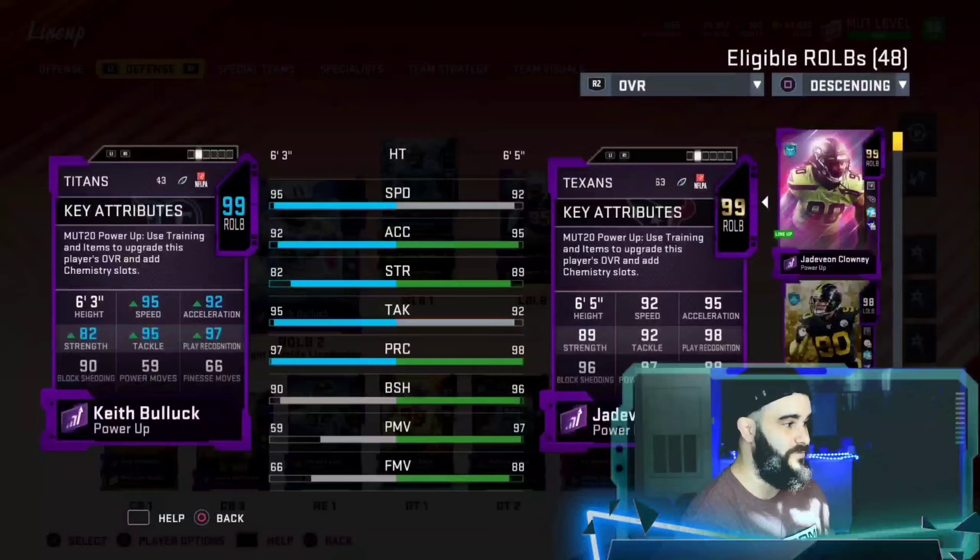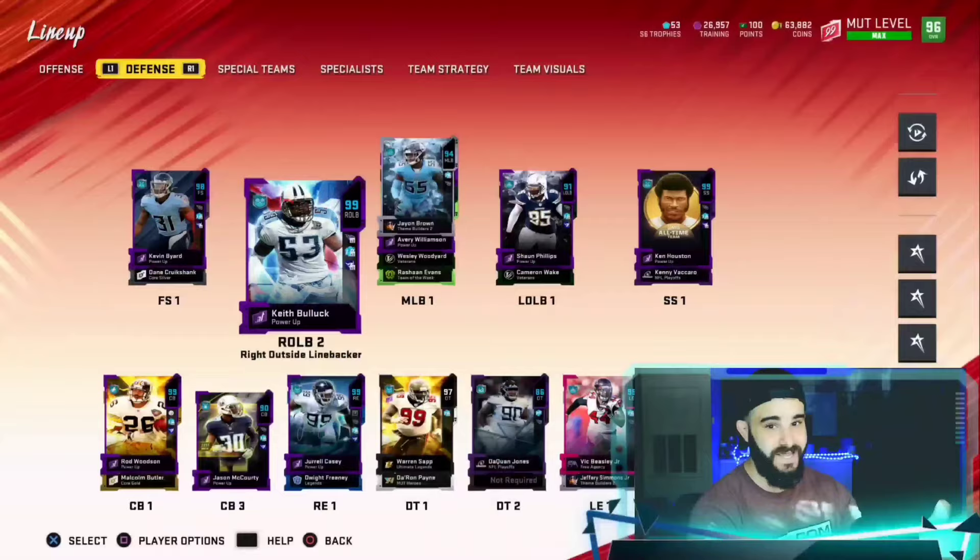Keith Bullock with 95 speed may not have the same power moves and block shed, but that's still a 95 speed edge. What I'm going to do is put them on each edge — Keith Bullock on the left side and Clowney on the right side. I think we're going to get a lot of sacks.